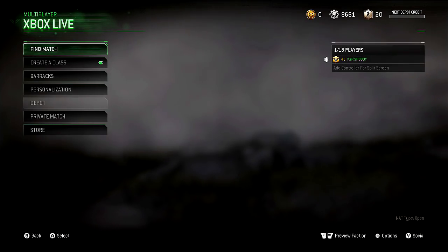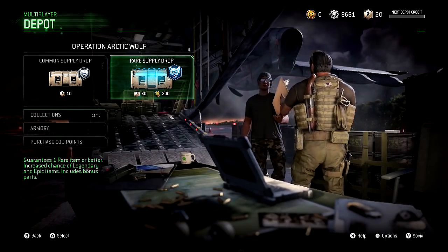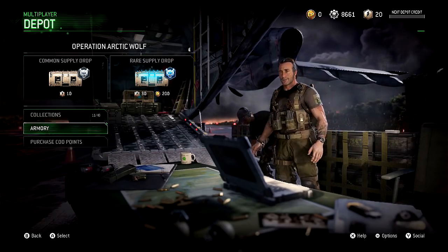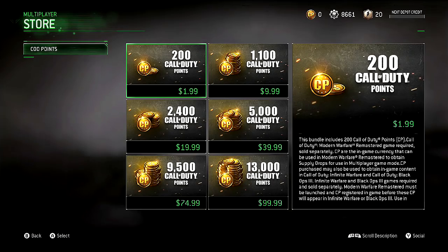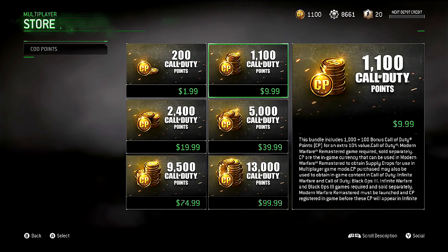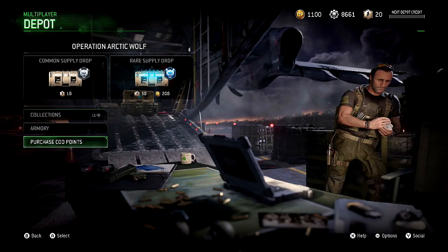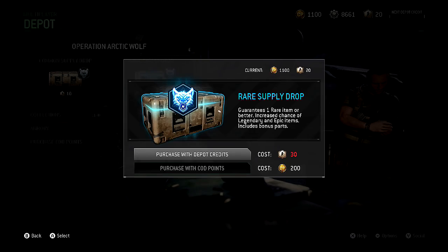Let me show you guys what's all going on in the D-Pod, if you're not aware. As you see up there, I have like a cogwheel thing going on, where I have 8,600 stuff left. Let me just open some crates for you guys real quick — a few of them — and I'll be right back once I purchase some. And now I'm going to make a transaction to get some more stuff here.